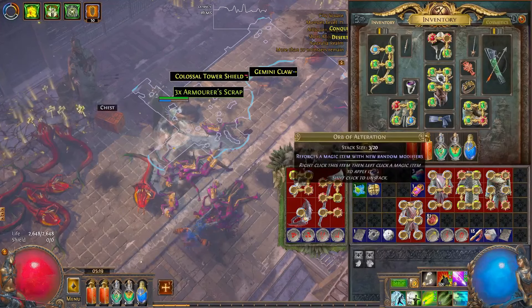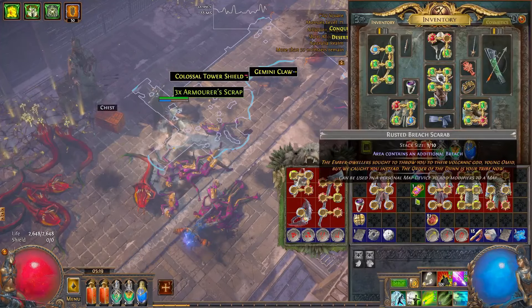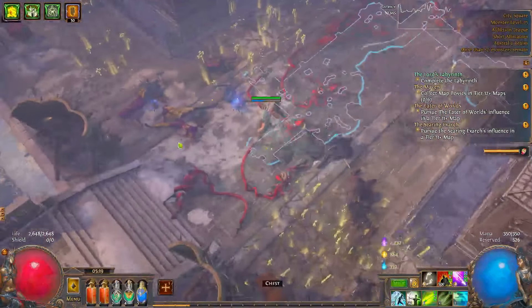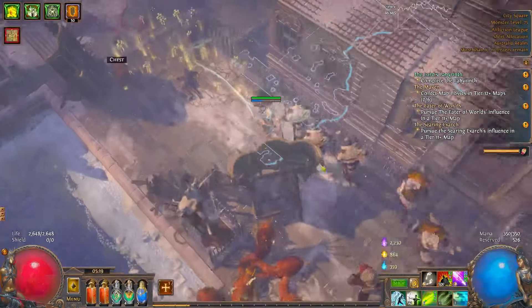The only problem with juicing inventories — I want the jeweler's orbs out of that, that's why I'm picking up so much stuff that you probably wouldn't.